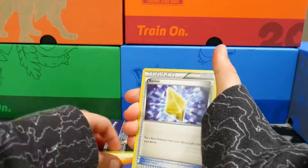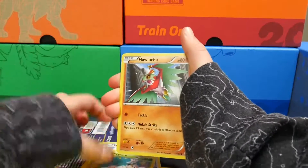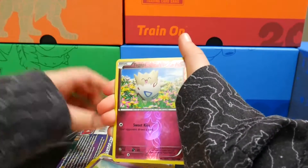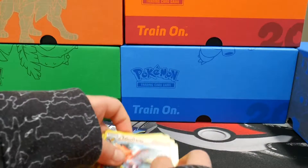I never knew what they were — front packs. We got Taillow, Exeggcute, Hawlucha, Pikachu, Natu, Togepegi, and a regular Talonflame.